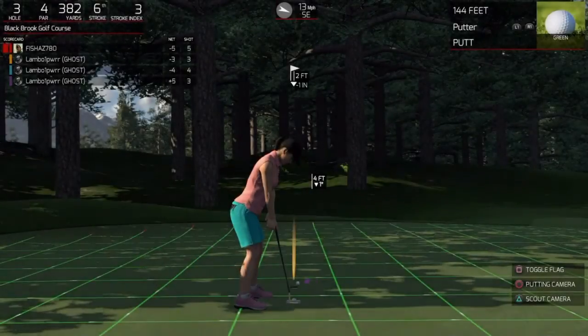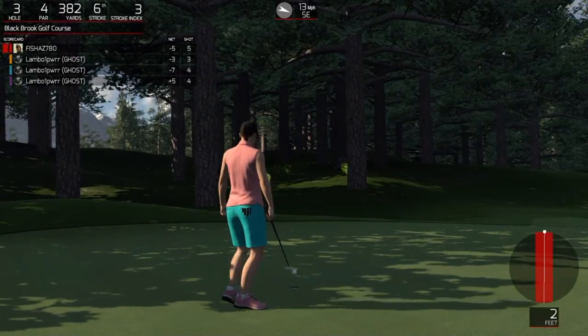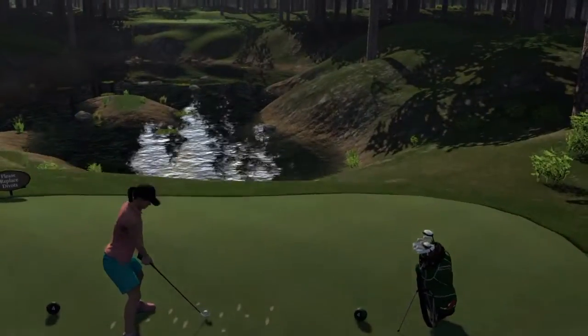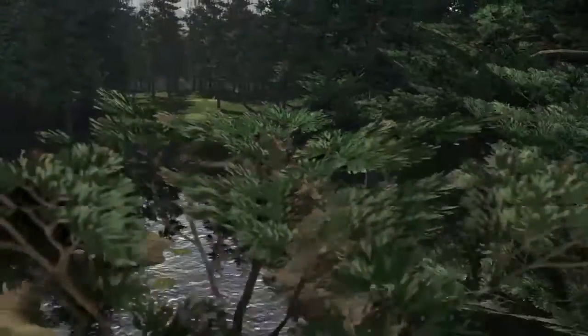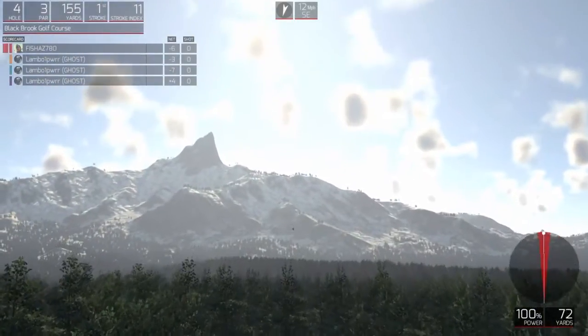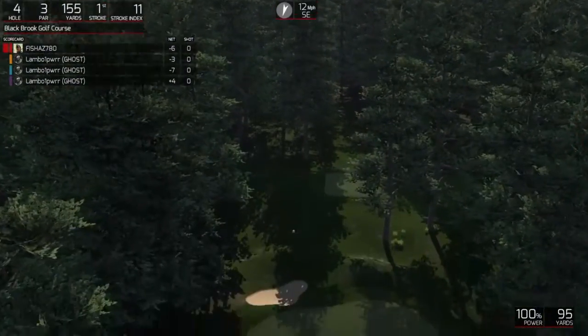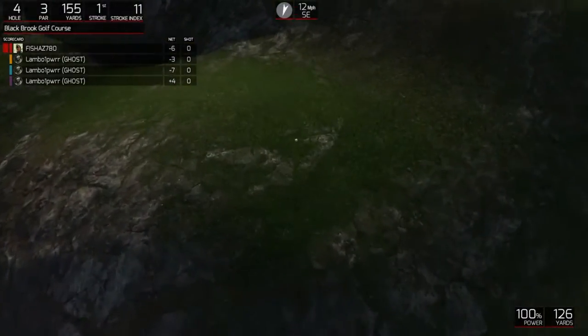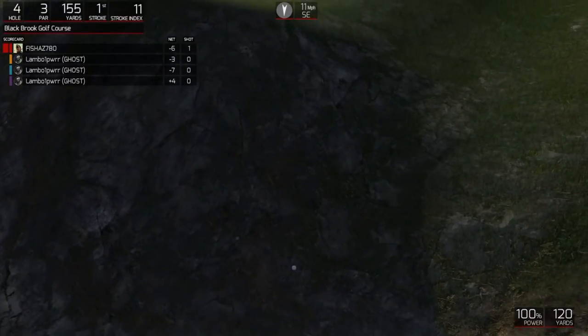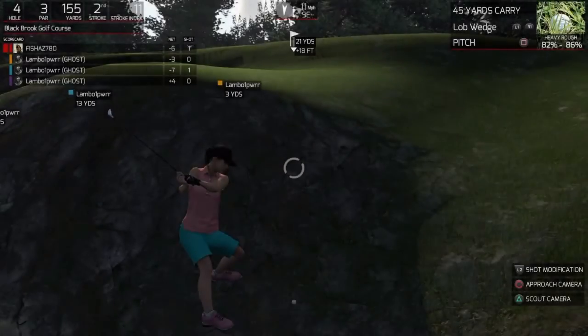So beyond this we've also got the Greg Norman Course Designer, which is really the maker of the game because it actually gives you a host of options to choose from in which you can design your course. By playing the season mode which will take you a fair few hours to finish, the Greg Norman Course Designer will take you much much longer as you'll be investing time and putting courses together. This game really does have a huge social aspect in that sense because as soon as you've finished designing a course you can just upload it and friends and players from around the world can play it and compete for the best times.